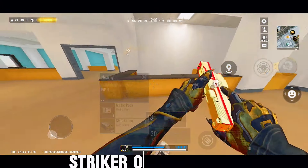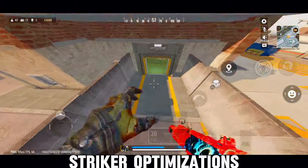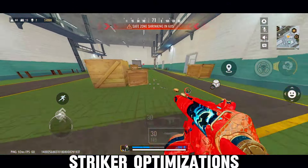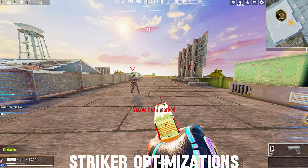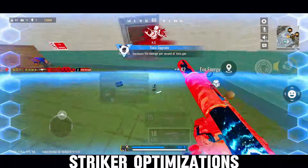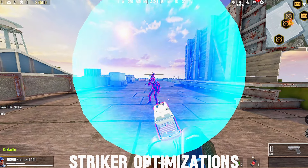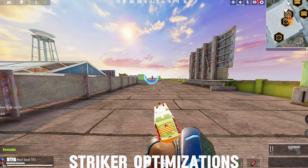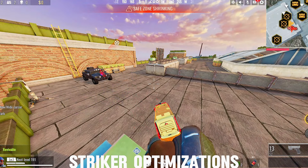Let's kick things off with the striker optimizations, starting with Kanda. The devs have made some key updates to her skills, making her even more lethal on the battlefield. They've updated the skill descriptions to include the attack range, which is a small but crucial detail for strategizing your plays. Plus, they've added some new screen effects when you're hit by the phasing arrow — a visual cue that really amps up the intensity. The scouting arrow also got some love; enemies scanned by it will now appear on the mini-map, making it easier than ever to track down your targets. And the scouting arrow can now attach to characters or vehicles and move with them, so whether you're tailing an enemy or scouting ahead, this ability just got a whole lot more versatile.